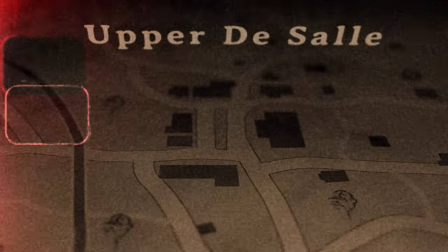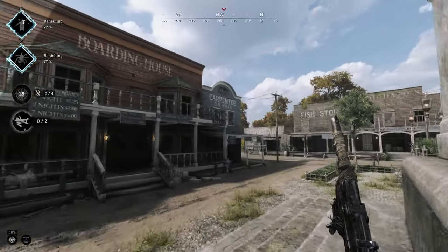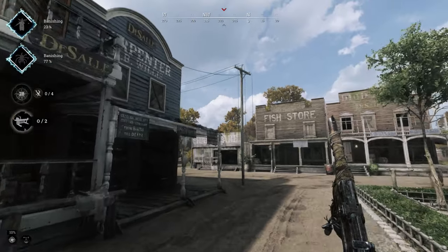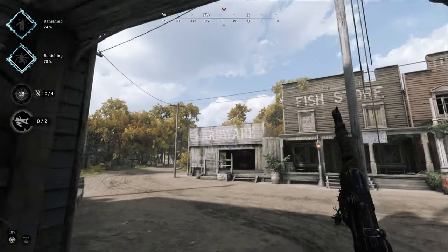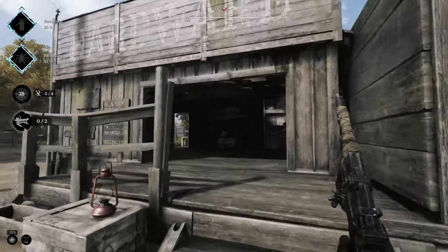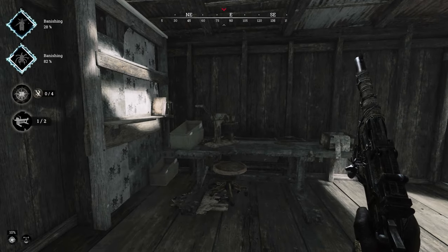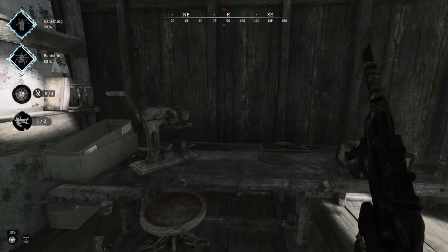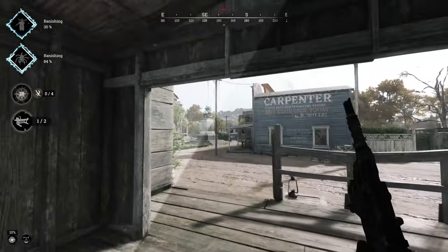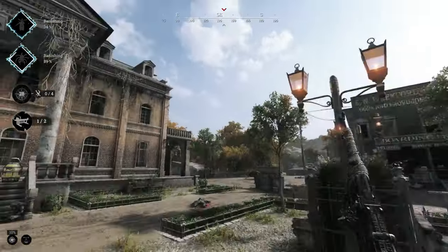Upper DeSalle. Another compound with a lot of buildings. Head over to the hardware store for your first workbench, and then all the way over to the bottle storing shed for your second one.